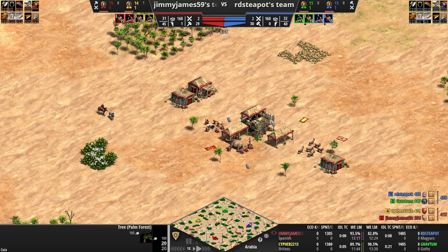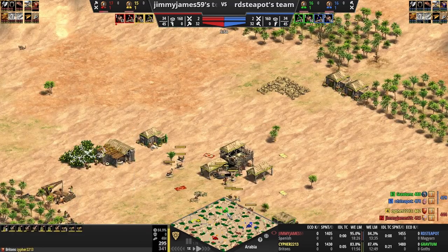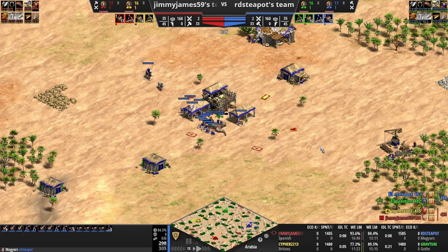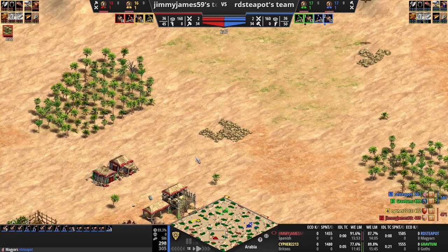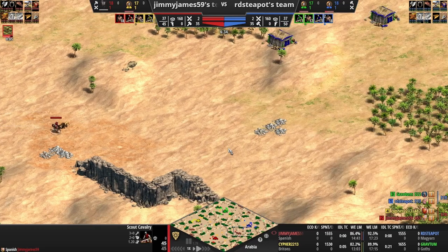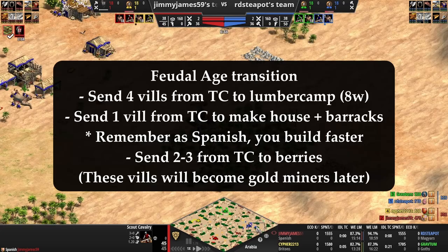I should say I'm like a mid-1300, 1400 player on a good day, so you're going to see some imperfections in my gameplay - never claiming to be a perfect player. Looking at the rest of the map, I've got a teammate in yellow playing as the Britons. We have a Goth player in the north and a blue Magyar player. The Magyar player is the one I really want to make sure we hold up against.